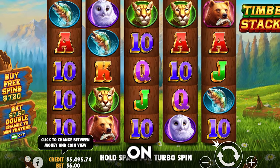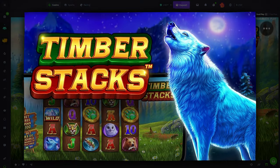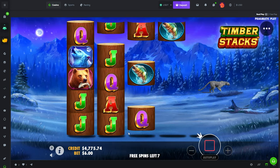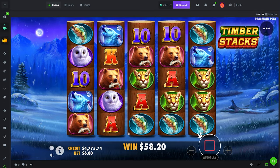Alright, what's up guys? We are on Timberstacks, which is a newer — is four scatters extra spins? It might be. This is a newer slot. What are you called buddy? Pragmatic.